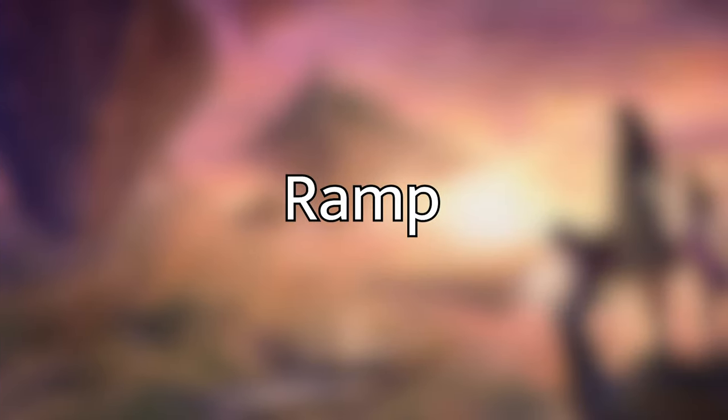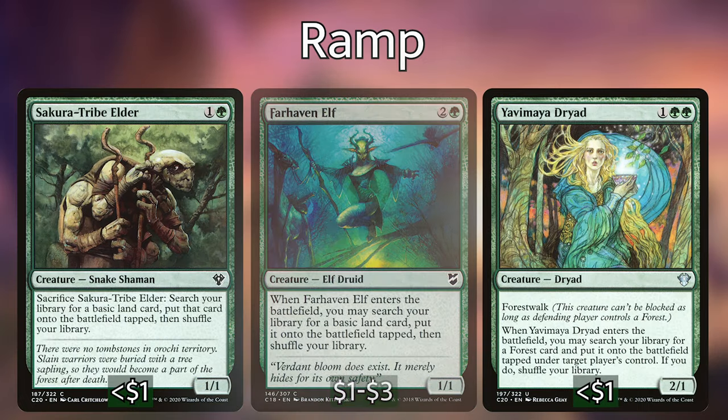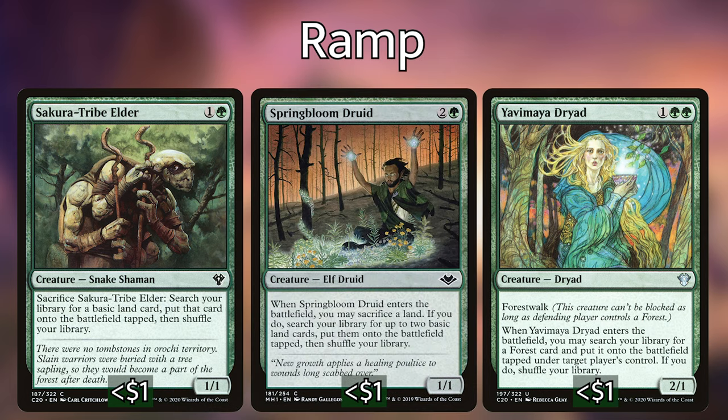Let's dive right into our ramp package, starting with the creatures that ramp us. We've got Wood Elves, Farhaven Elf, Yavimaya Dryad, Sakura-Tribe Elder, and Springbloom Druid. Basically all of these creatures can put lands directly into play, with Springbloom Druid being able to put two lands into play at the cost of having to sacrifice one. These creatures put extra lands into play, which is super useful when we have creatures that care about lands entering the battlefield like our commander.